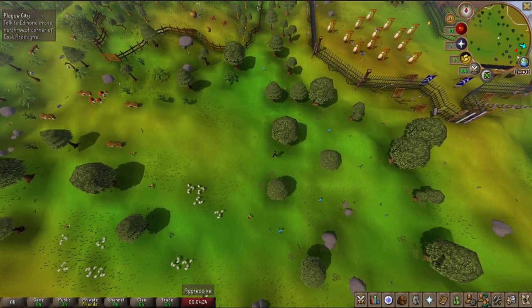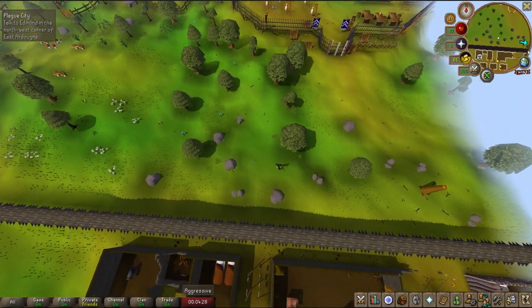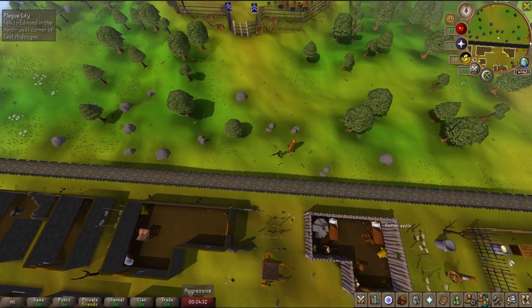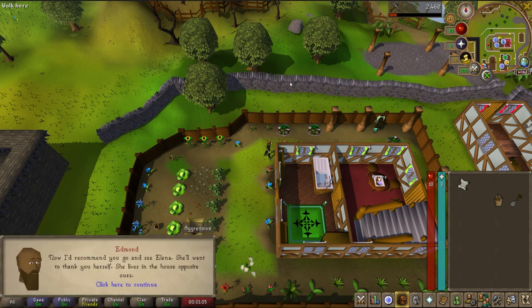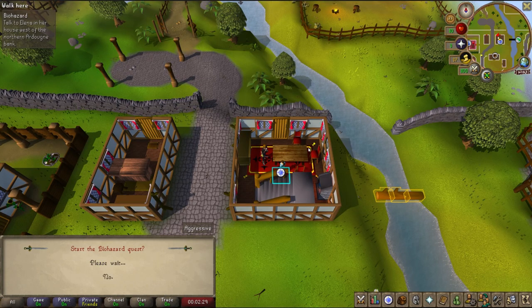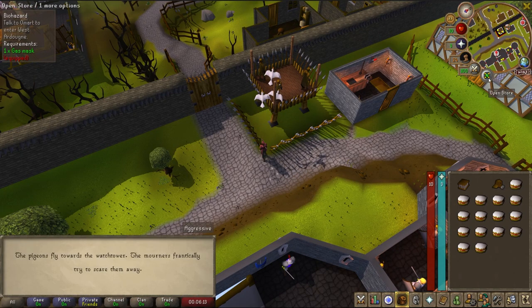The next few clips are before I died. I think I left you off at the Gnome Stronghold. Before you leave, go ahead and buy another bucket of milk and let's go. Head back to Ardoin and start and finish the Plague City quest. You'll get level 15 mining when you complete. You're going to start Biohazard quest. At this point of the quest, you're also going to go to the wilderness for a diary task.